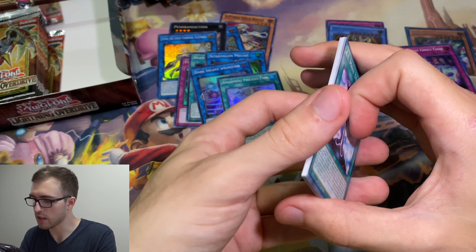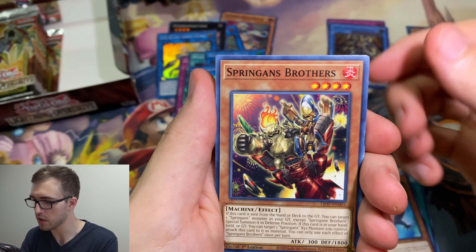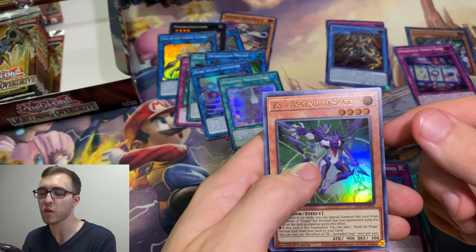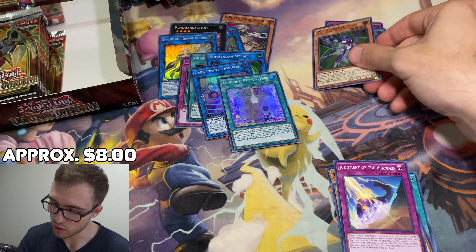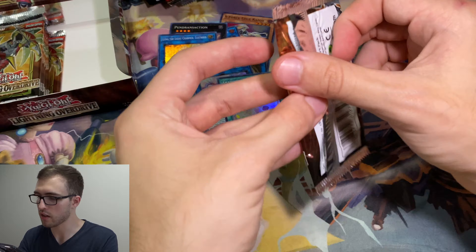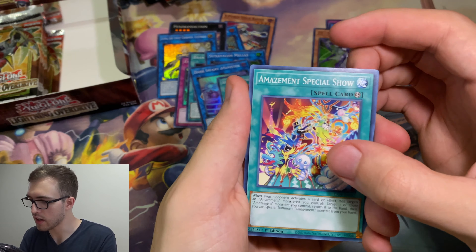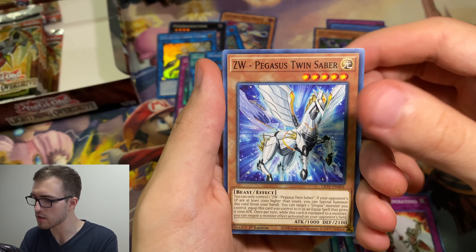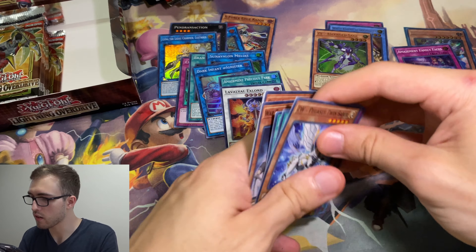We've got the AI Meet You, Yamamori Mori, Spriggans Brothers, Judgment of the Branded. And our third Ultra — the ZS Ascended Sage. Awesome card for that Utopia archetype. I think that's gonna be really good down the line with the Zoodiac cards — probably just the best axes deck to ever grace this game. We've got the Amazement Special Show, One Curry Way, War Rock Generations, ZW Pegasus, and an L'Valval Ex-Lord. Not bad for super.